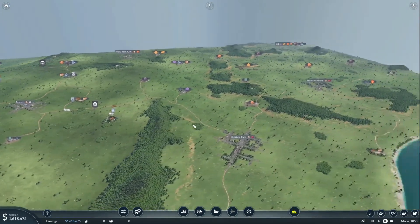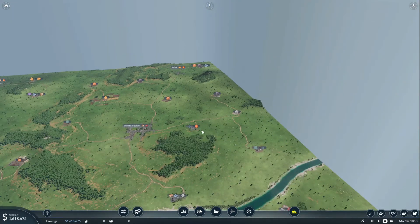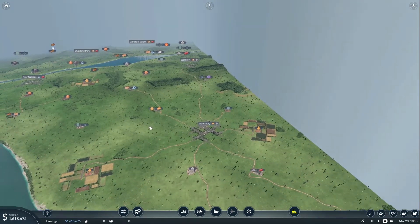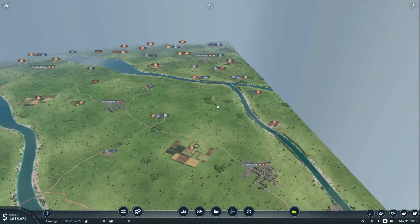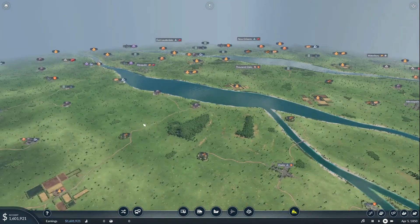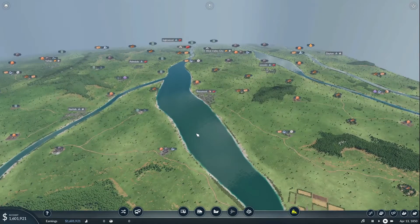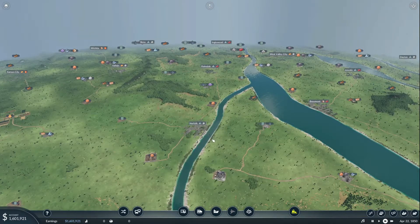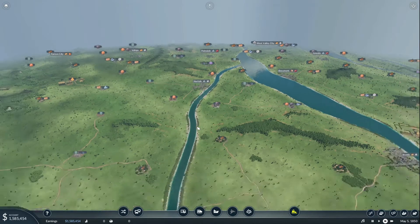Let's see if we can find at least one more money-making opportunity before we end this episode. I'm going to try to keep these episodes fairly short — I don't want to overload you all with long videos. One thing I like about this map is there's tons of water. I love when there's tons of water because that's a lot of bridging opportunities. Over here we could set up plastic production, but the problem right now is I have nowhere to send the plastic, so we're going to have to wait on that.